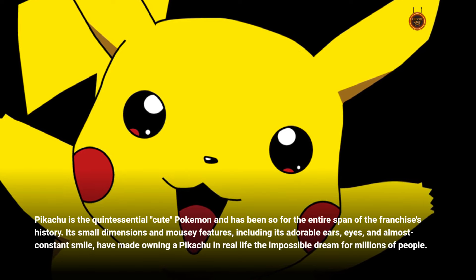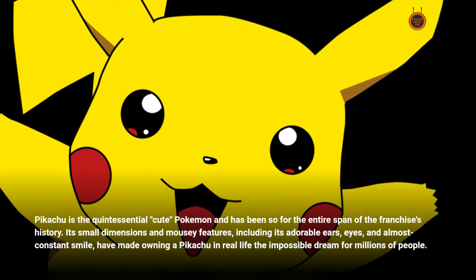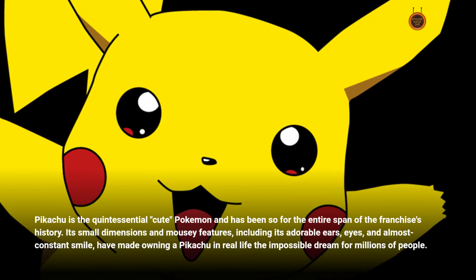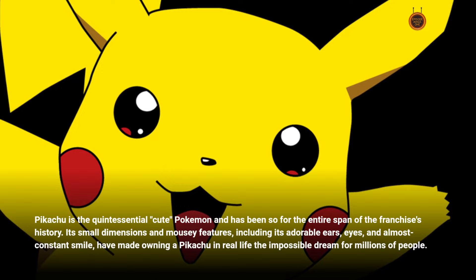Its small dimensions and mousy features, including its adorable ears, eyes, and almost constant smile, have made owning a Pikachu in real life the impossible dream for millions of people.